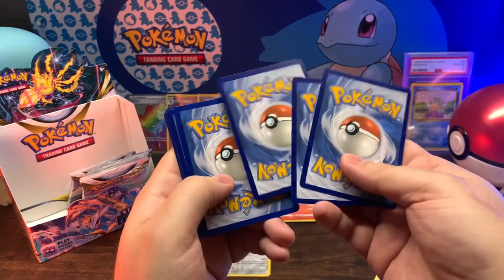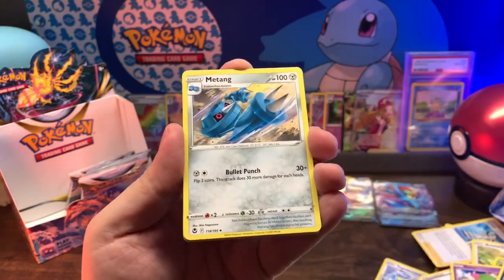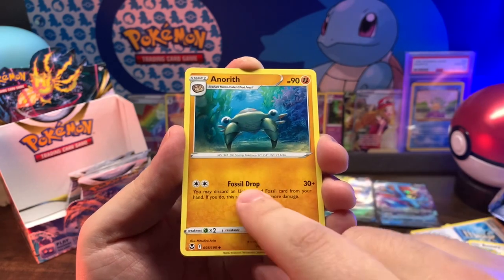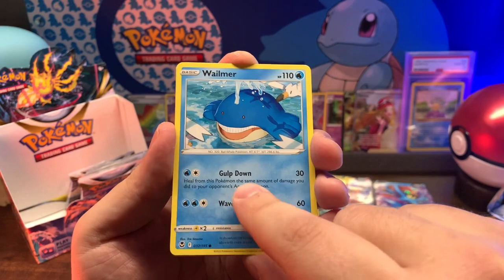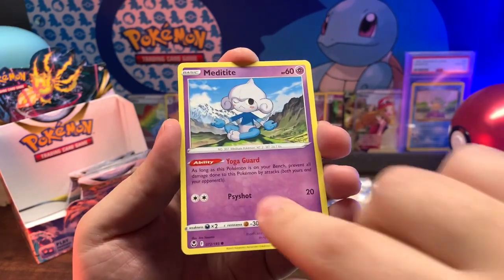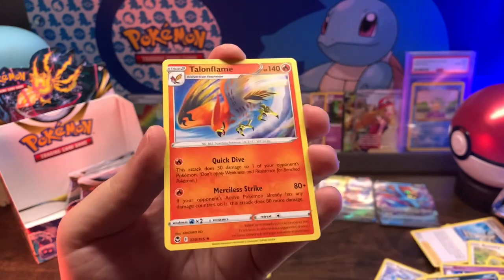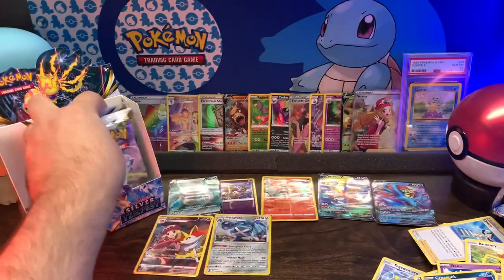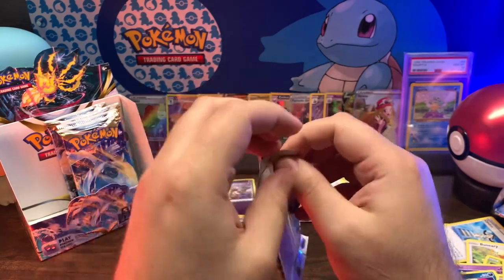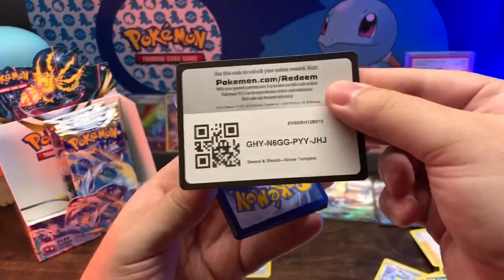Water Energy, Dragapult, Metang, Arcanine - isn't that that one streamer? - Wailmer, Murkrow, Emolga, these cards are sticking, Meditite, Durant, Espurr, reverse holo Talonflame. Code Guard.